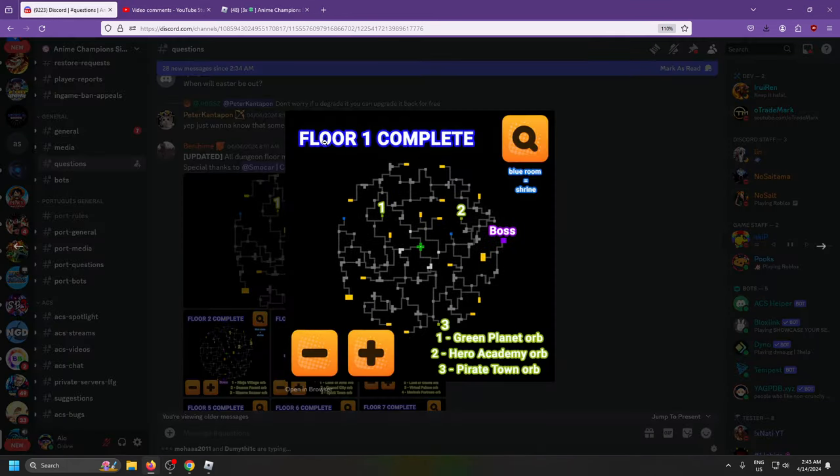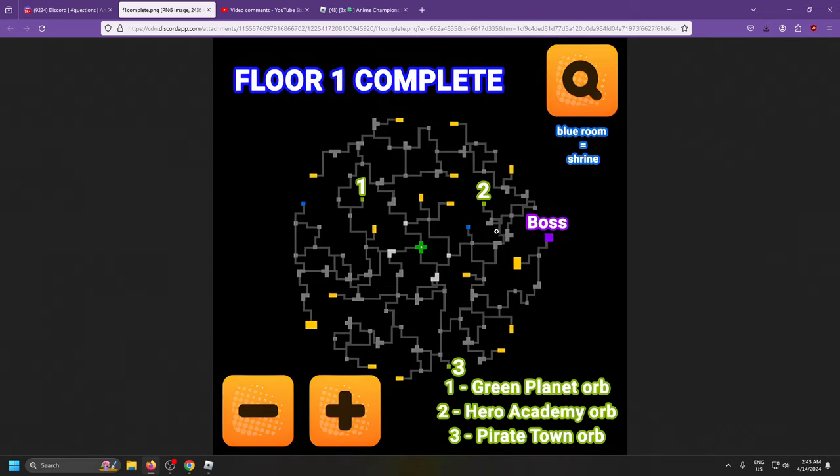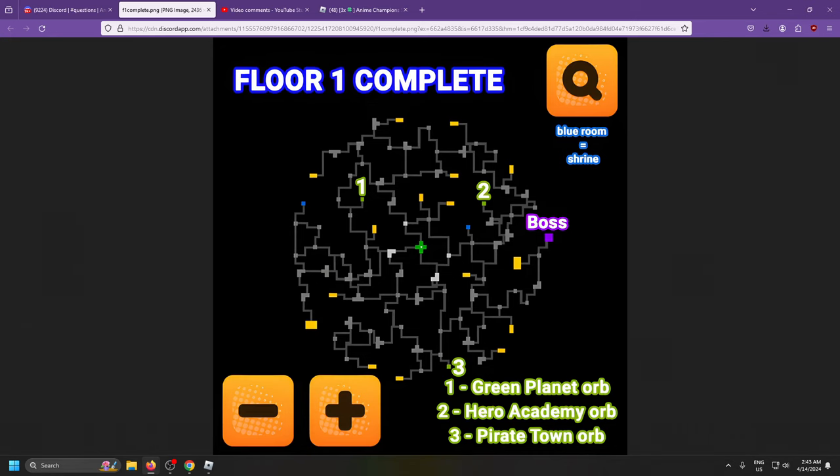The first one is the Floor 1 complete list. We got three orbs that are very mid, but we got one shrine here and another shrine here. Let me open it up in the browser so it's bigger. There you go guys — one shrine, two shrines, and we got the boss room, and then the three orbs.